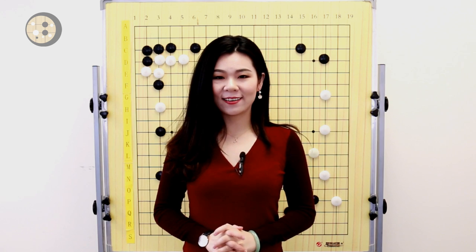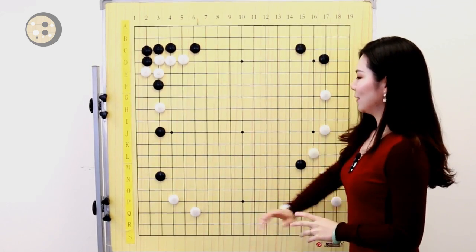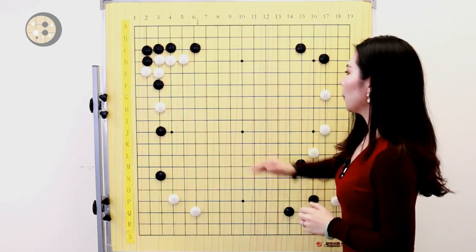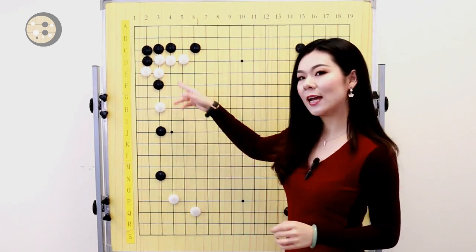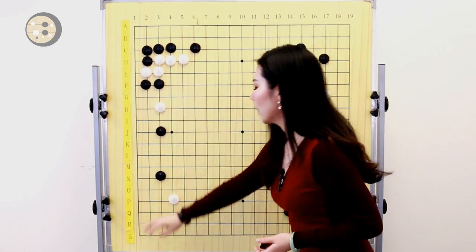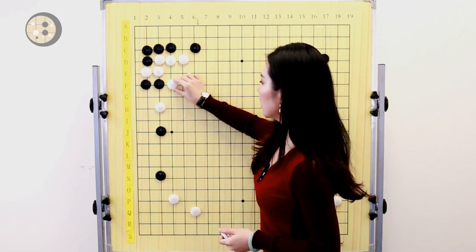Our next mistake by a 19 to 10 kyu player is a wrong move to defend. In the actual game, black played a pincer here and then white tanuki'd. It's black's turn. Since black already played a pincer move here, black was trying to attack the stone and white tanuki'd again. So of course black wants to keep attacking this group.